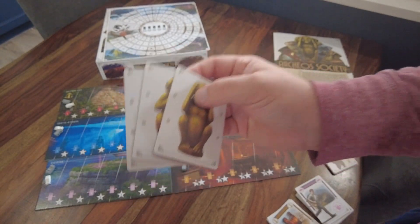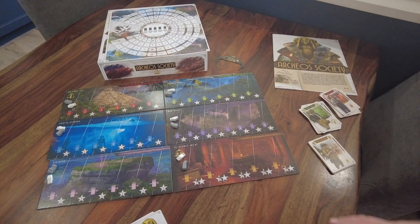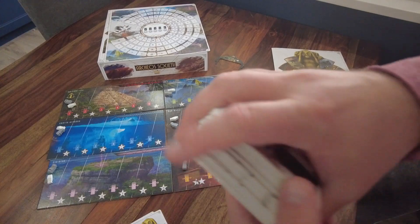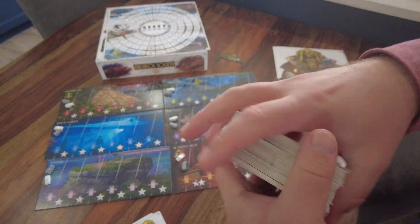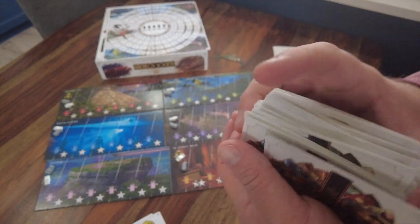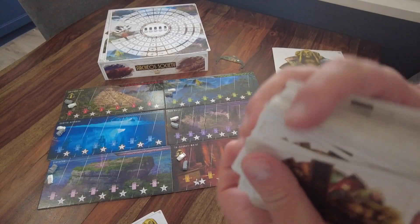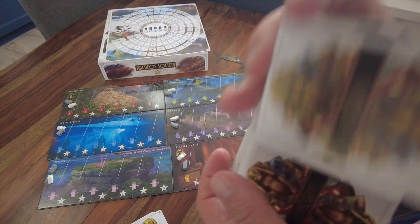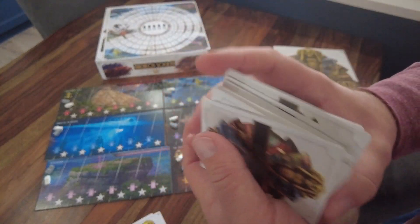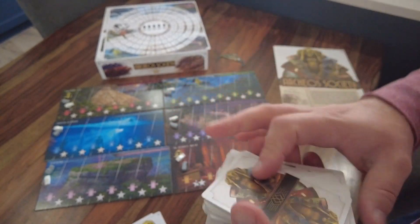You'll be shuffling the monkeys into the bottom half of the deck. Take all the cards you're going to use and give them a good shuffle. It's important because the cards are stored in order in the box, so you need to make sure you give them a thorough shuffle before starting the game.